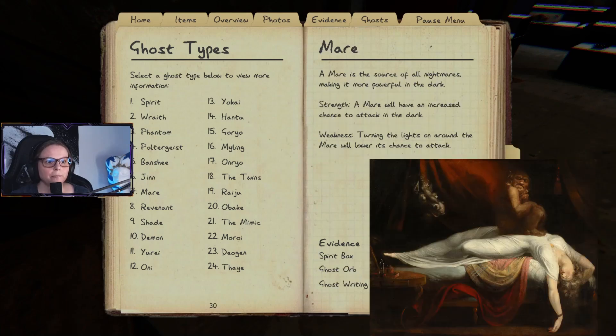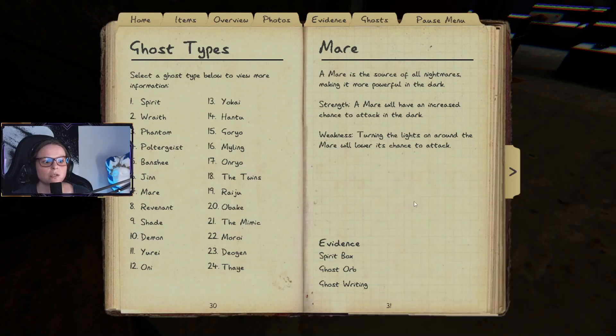A Mare is the source of all nightmares, making it powerful in the dark. Strength: a Mare will have an increased chance to attack in the dark. Weakness: turning the lights on around the Mare will lower its chance to attack.